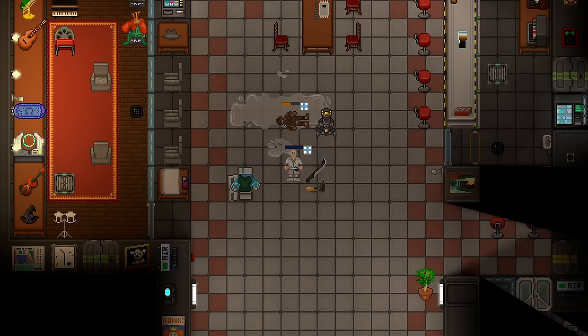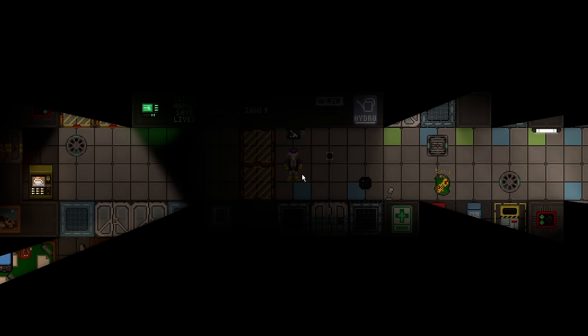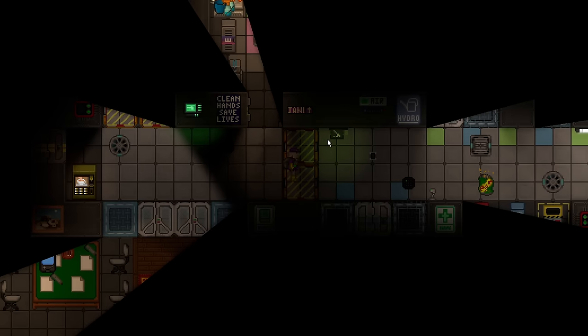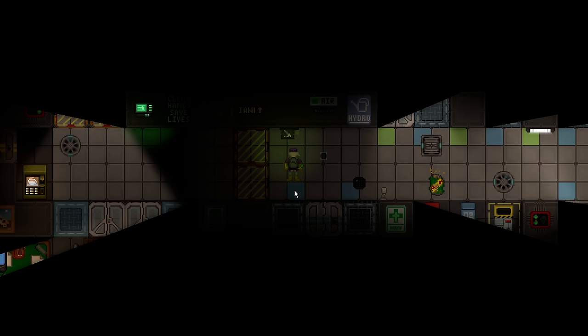The last item covered this week — missed from earlier changelogs — is a cosmetic addition janitor players will enjoy: a janitorial service light. You can wire it to a button, and when it's on it will blink with a little mop icon next to it. If you're working as a janitor and come back to see this light on, that means someone probably needs your service. Some maps already have this implemented by default, and it's expected to see light RP use for janitors.